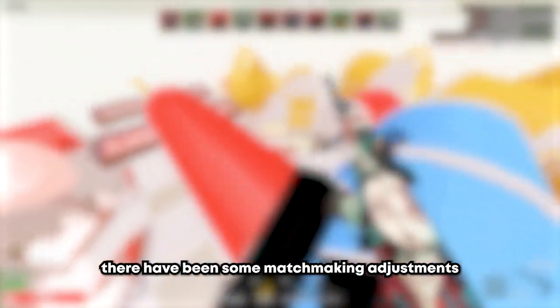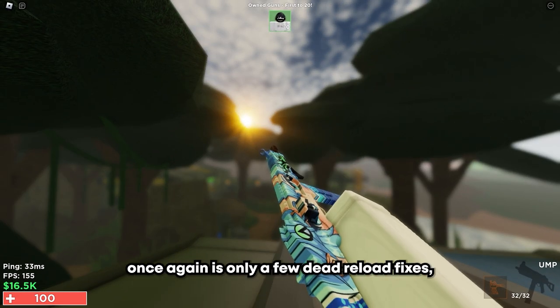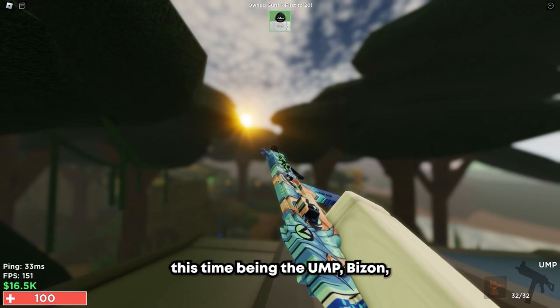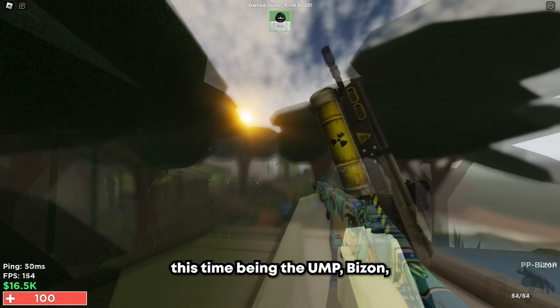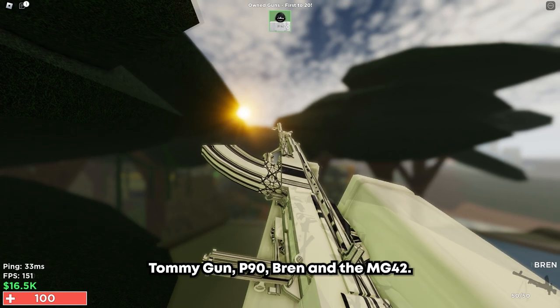The hit markers have a new effect on kill which is really satisfying to say the least. The old four camos we had before the new ones have been vaulted, so you can't get them anymore. Lastly, there have been some matchmaking adjustments to make it even more smooth, and the last thing is the bug fixes — only a few dead reload fixes this time, being the UMP, Bison, Tommy Gun, P90, Bren, and the MG42.